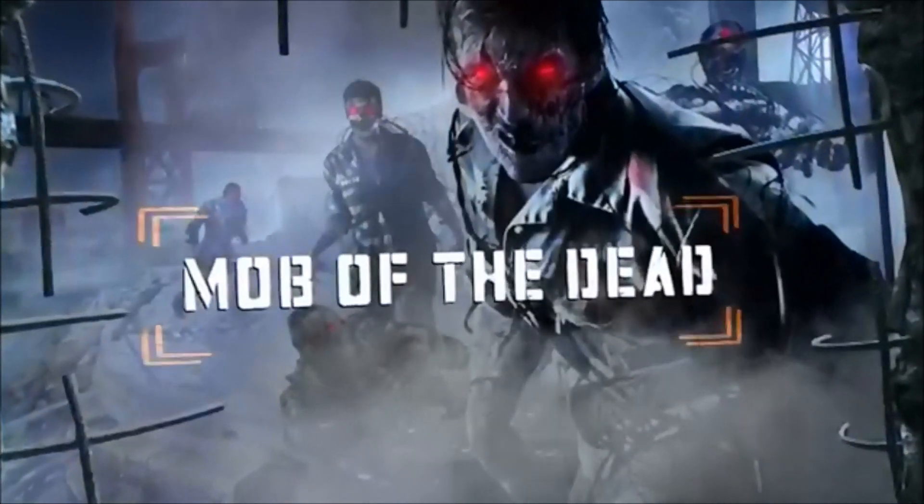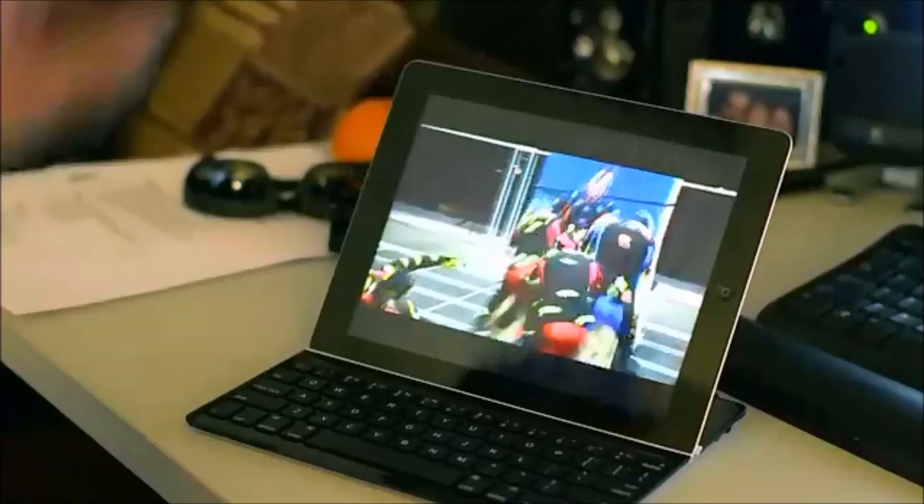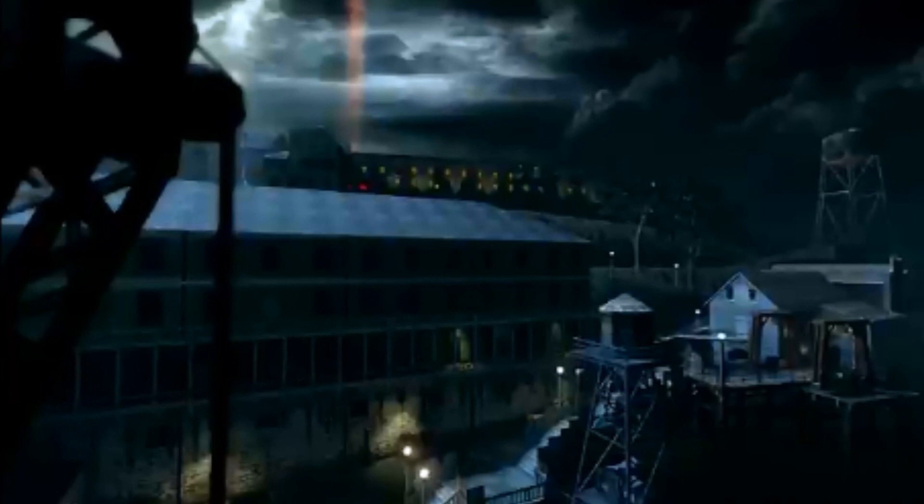Jason Blundell says: 'We wanted to take the story somewhere new and change the vibe — we're embracing this idea of horror thriller, so we went to Alcatraz.' Here we get to see the outside of Alcatraz prison and just how big this map actually is — it is quite big. It's a dark map and I love the scenery. Right at the back behind the main prison area you can also see an orange light going up — that is the new mystery box light. It's now orange, not blue like it used to be.